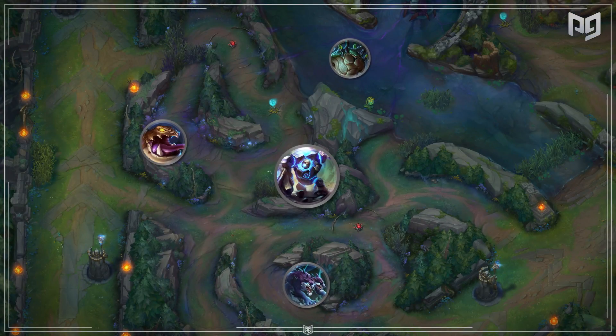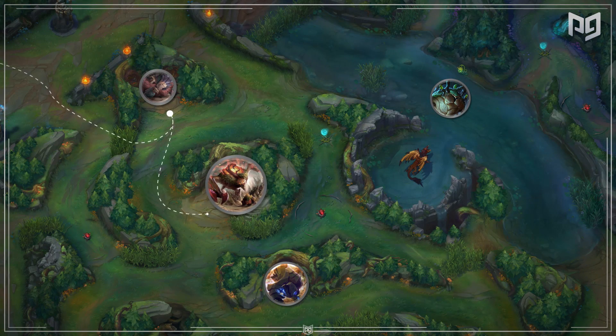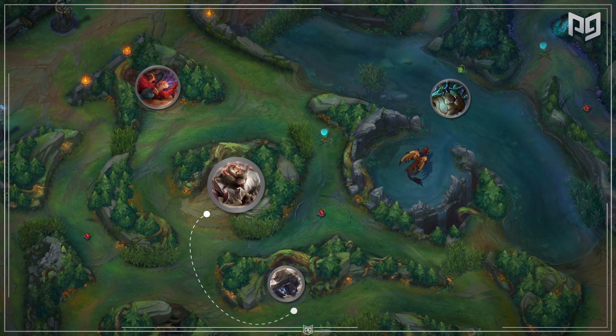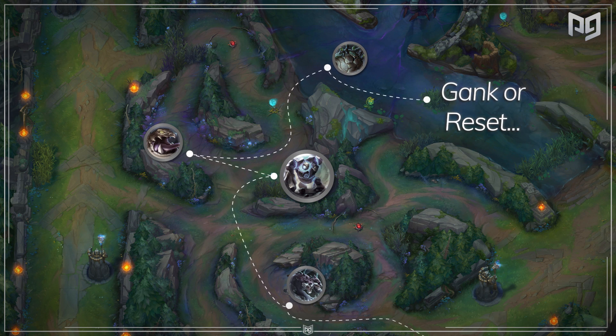If you power farm and don't gank, you don't have much map pressure — but this isn't something to feel bad about, because if you're choosing this route, it's probably because your champion wouldn't find a successful gank anyway. The alternative would be wasting time on ganks you can't pull off, or finding yourself in skirmishes you lose because of a weak early game. The route: start blue buff, go to gromp, wolves, raptors, red, krugs, scuttle, and then gank or reset. Or start red buff, go to krugs, raptors, wolves, blue buff, gromp, scuttle, and then gank or reset.